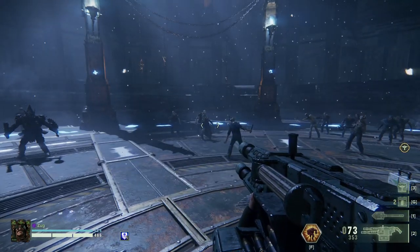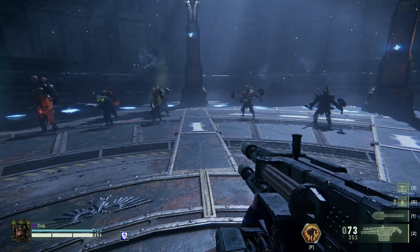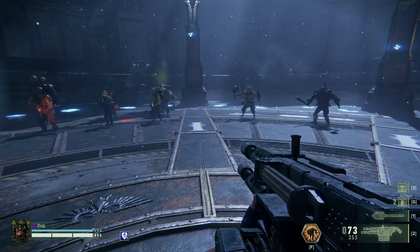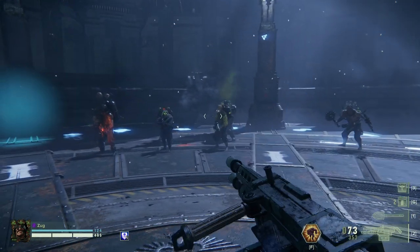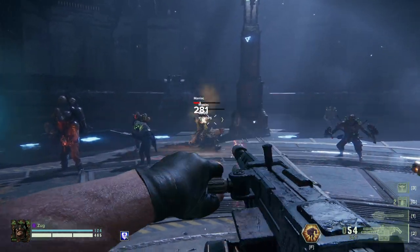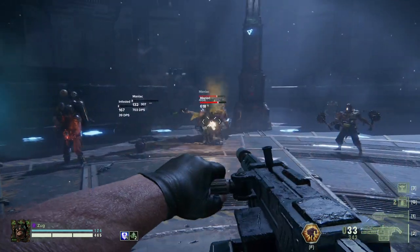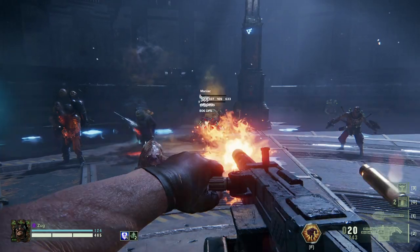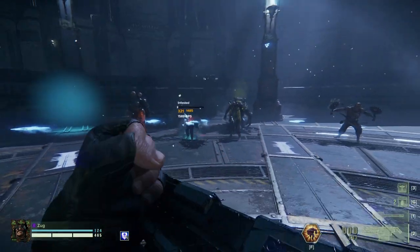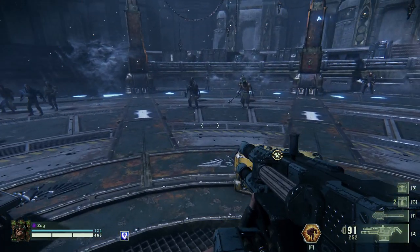Especially if you're doing short bursts it's not great, but I suppose you could change Blaze Away for Deathspitter — though Deathspitter only really works if you're fighting at short range. So we almost used the entire clip and we only got up to three stacks of Blaze Away, so not amazing.